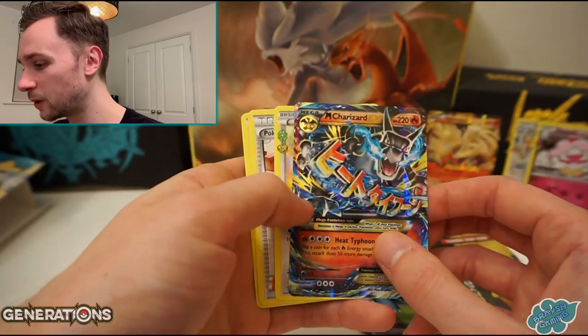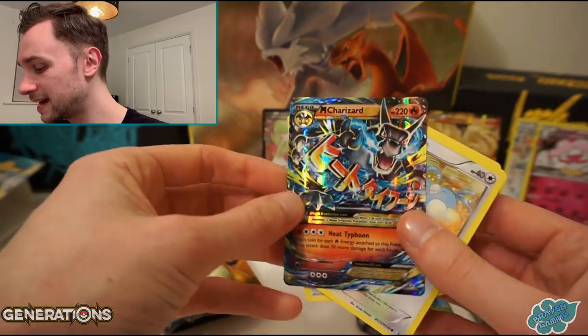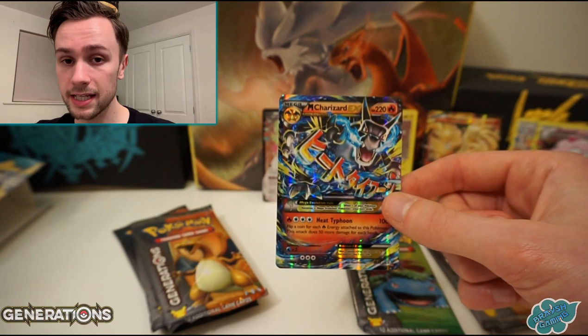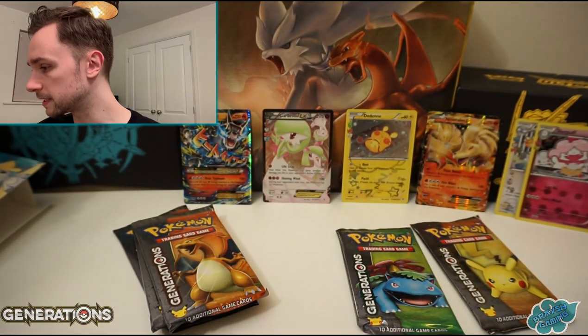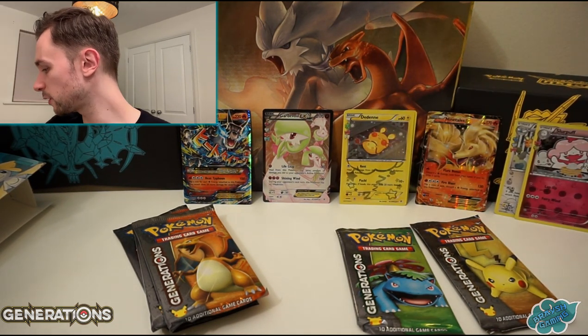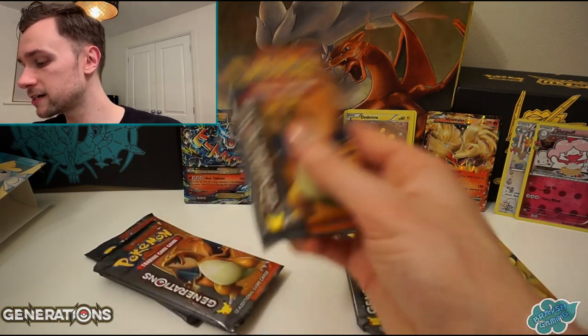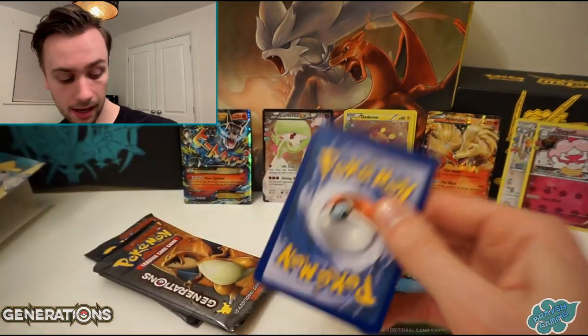I can't remember if that's X or Y, but it's definitely the Dragon Fire Charizard. So yay! Excellent - literally what I was just talking about, the Mega Charizard EX part of the set. Not a full art card, but definitely one of the much better cards to pull. Doubled up on the Ditto there. Two Energies in a pack, and then one of the best EX cards. Out of the Charizard pack as well - doing well with our Charizards lately.